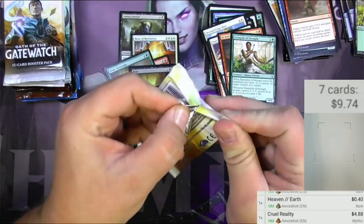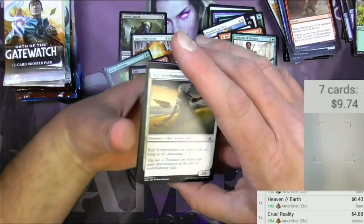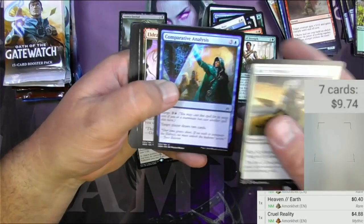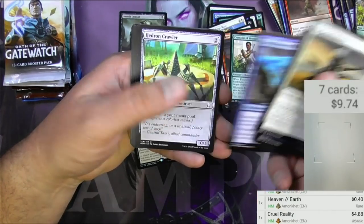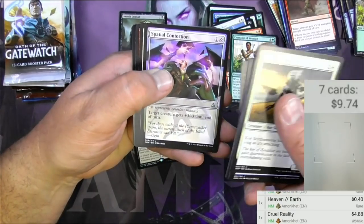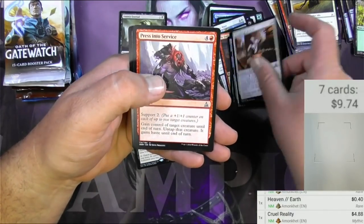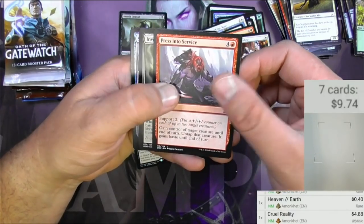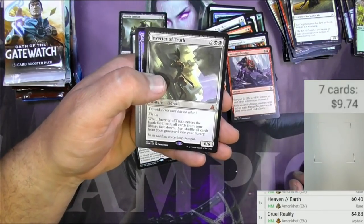On to Oath of the Gatewatch. Scythe Master, got some Eldrazi in here, Hedron Crawler, Contortion, Stoneforge Acolyte, Press into Service. Got a foil of something — ooh, we got Inverter of Truth. Not the mythic you want here.